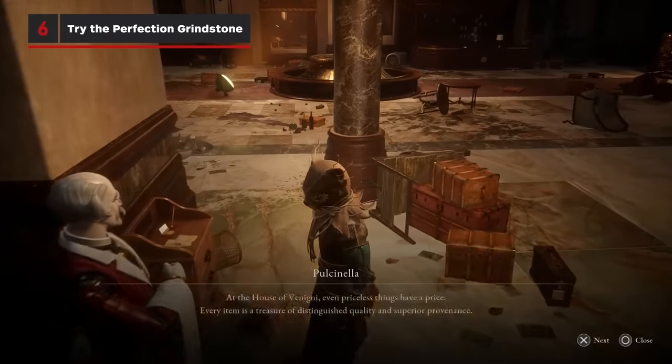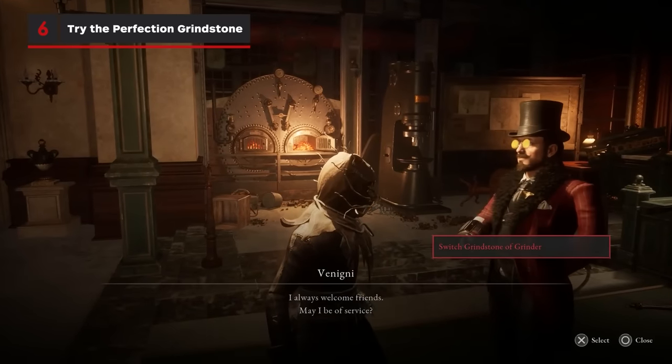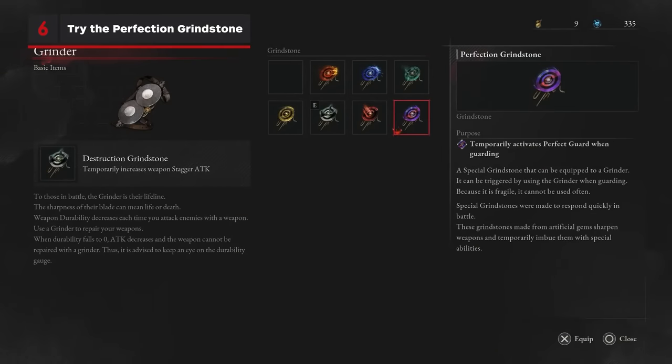If you're stuck on a boss later in the game, consider making use of the Perfection Grindstone. This grinder option lets you automatically perfect parry every attack for a brief time.